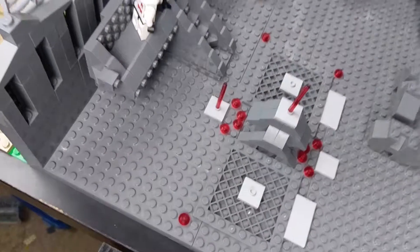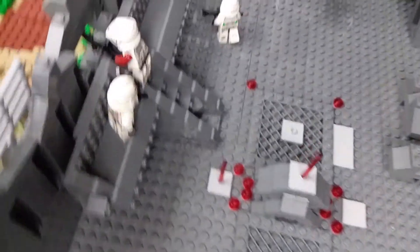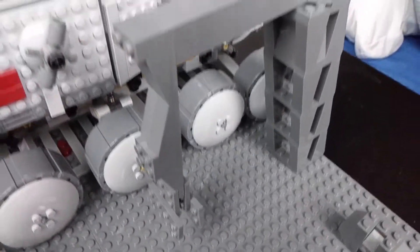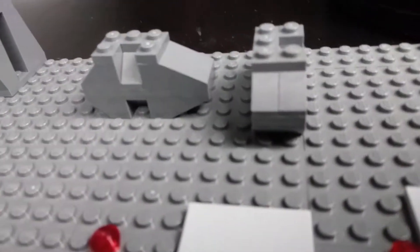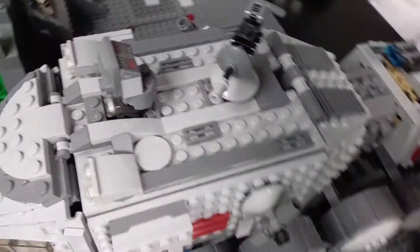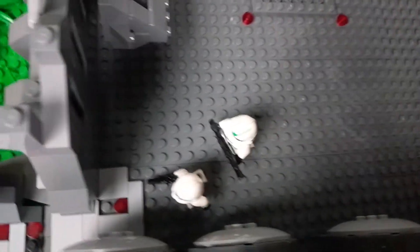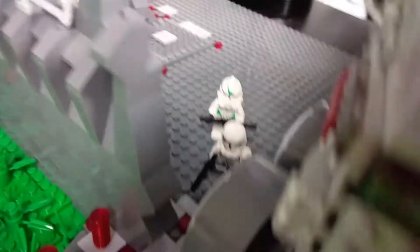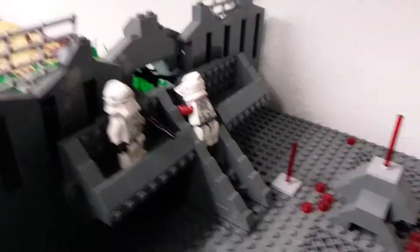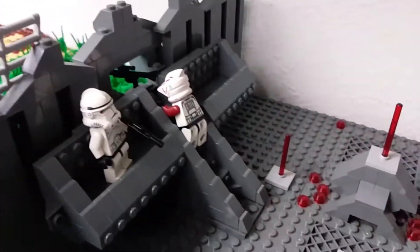Right here we just have some little areas. I made this crane right here. Right here there's like two crates. On to the other side — there's two clones. I have another two clones, same design as either side. It's literally like the same on both sides.